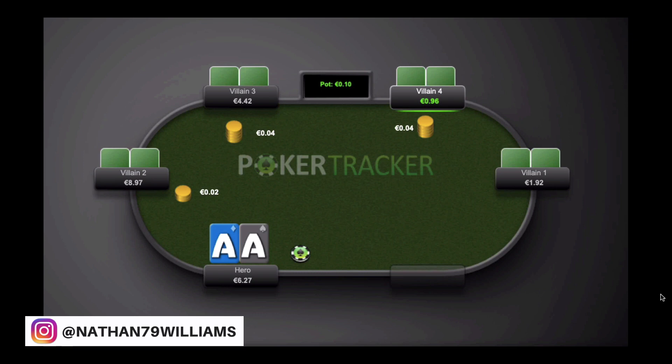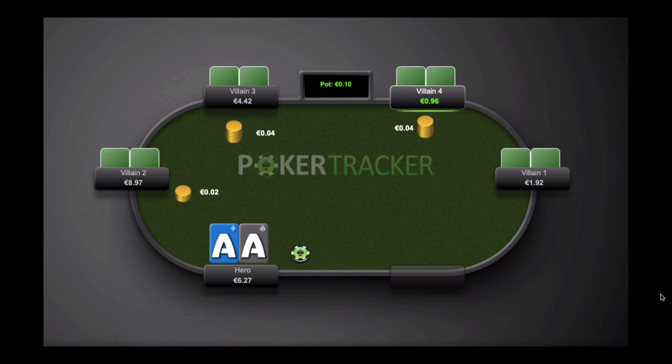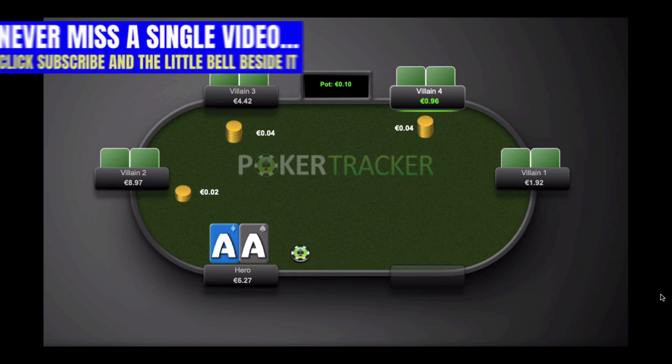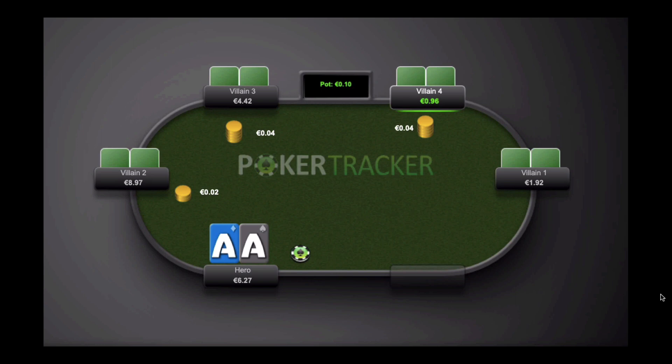The other very important thing to note right away is that Villain4, who is under the gun, has already posted, and he is sitting on 25 big blinds to start the hand. You should never ever be posting a blind out of position like this — it makes absolutely no sense. It's like paying your taxes twice. All he had to do is wait one more hand and pay his big blind once. I don't even need HUD stats at this point: the short stack and the posting from under the gun is a guaranteed recreational player read.